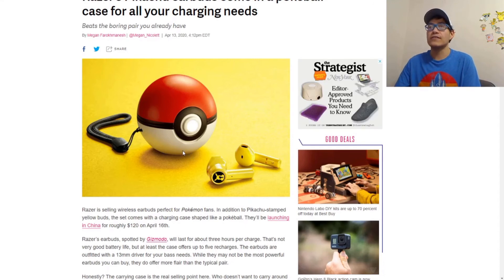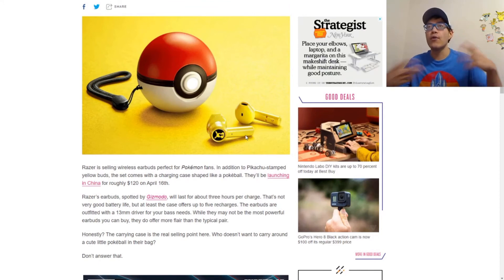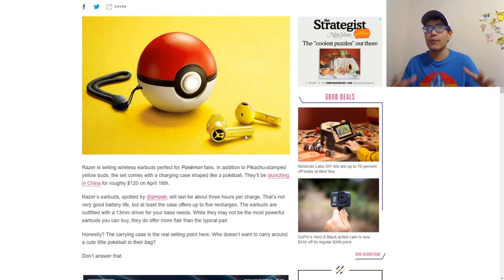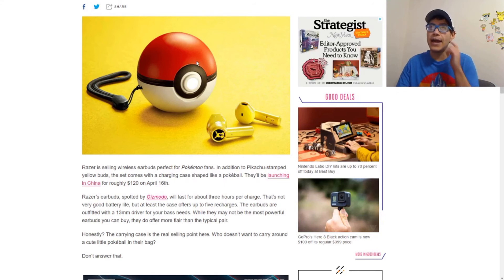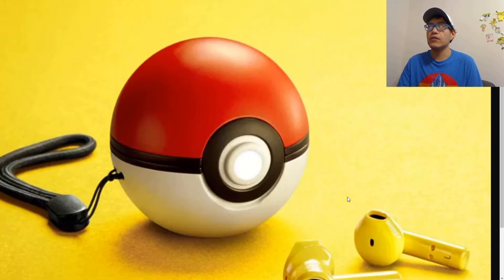The real draw is the Pokéball, which serves as the charging case for the earbuds. It looks just like a Pokéball and you can carry it around — it even has a lanyard so you can clip it to your belt or backpack. They also take cues from Pikachu with a yellow design, though in this picture it actually looks more goldish than the traditional Pikachu yellow for some reason.